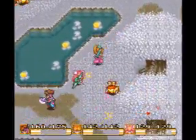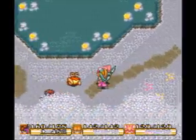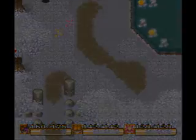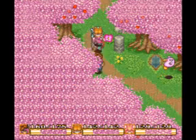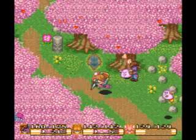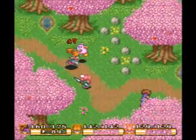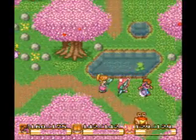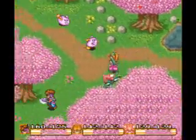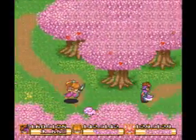This is where the Moogles were before — it's now inhabited with monsters, so be careful. Okay, here we are at the start — this is spring. Why the leaves are pink, I don't know. Stupid land crab, I guess.